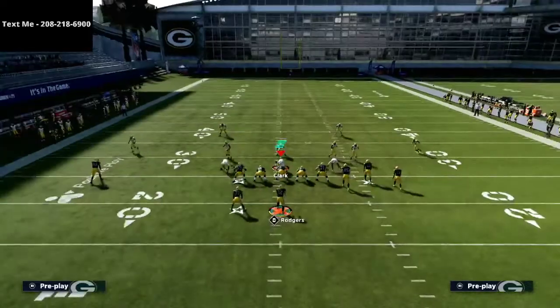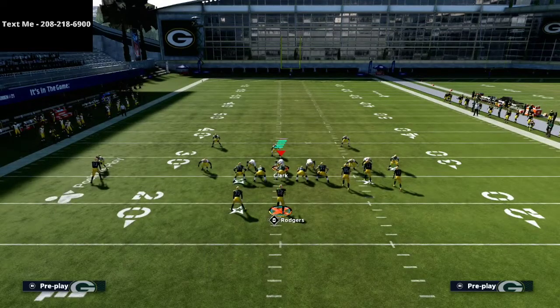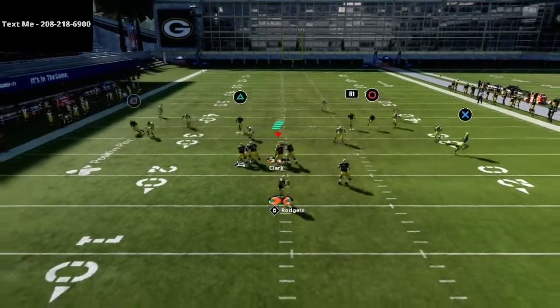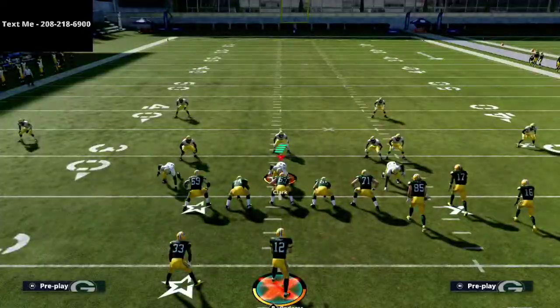Another pass lead I want to share with you that I've been using a lot out of this offense is the pass lead down. Literally at six o'clock, as if the joystick was a clock, it's going to be my favorite pass lead in this entire offense. I'm just going to pass lead down right there — you see it's going to basically tell the wide receiver to come back to the ball, and as you can see, it's going to be an easy read.